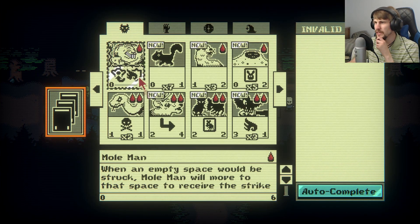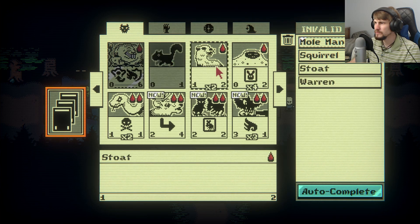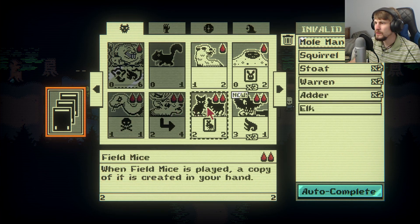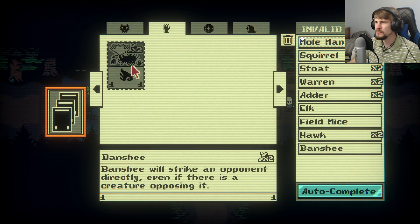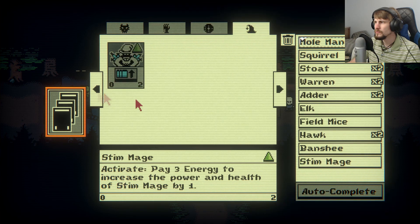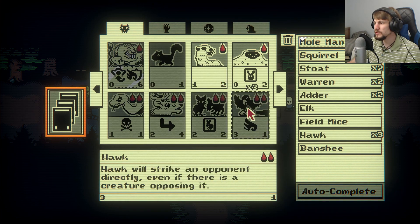So we can completely make up our deck with all the cards we've got. That's a different looking stone than we've had before. Hawk's a new card as well — two blood, attacks for three, only one health on it. We'll take Stim Mage out, because I don't think I have anything that would work with that.